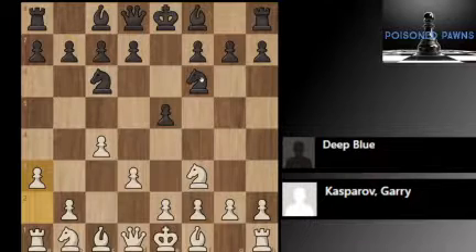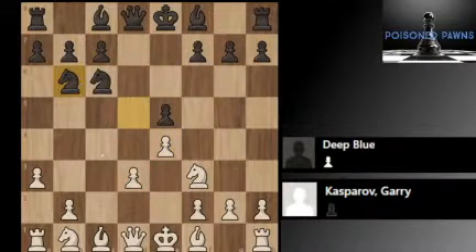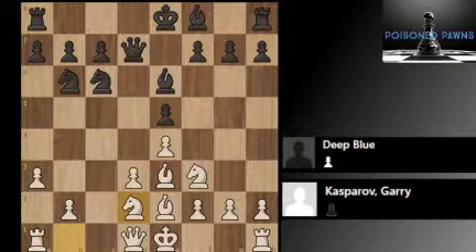And that is enough to confuse Deep Blue. For example, if we went d5 here, then takes, then takes — we have basically transposed to a structure with colors reversed. It's the same structure, with the pawn on a3 instead of a6, pawn on d3 instead of d6. And maybe if you play e5, then Nb3, then Be2, Be6, Be3, Qd7, Nbd2.